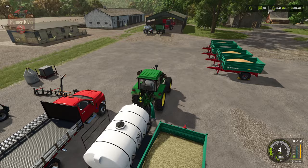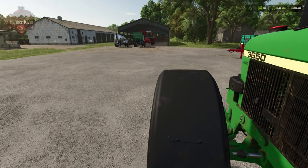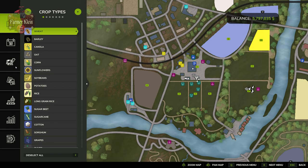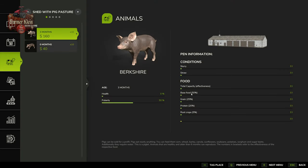Pigs have some of the most complex feeding requirements available. Looking at the animal screen, pigs require: a base food — corn; a grain — wheat or barley; a protein — canola, sunflowers, or soybeans; and root crops at five percent of food effectiveness — potatoes or sugar beets. It's a lot, but that's pretty much it.